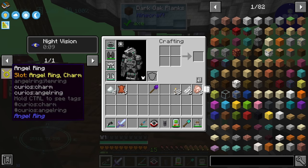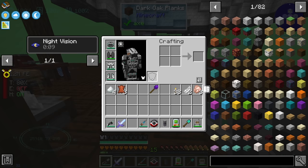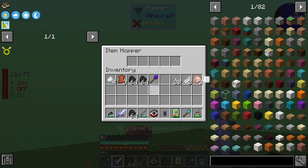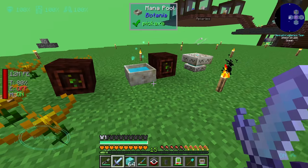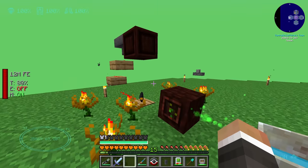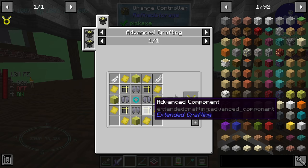Now let's work on crafting the angel ring. First I need to make eight blocks of mana diamond. I put a little coal in the hopper before the stream so our mana pool has some mana, though there's space for more. We've got seven out of eight mana diamonds already — if we fill the hopper with coal and come back later, we should have more than enough mana to craft that last one.